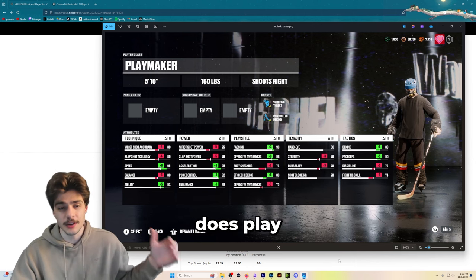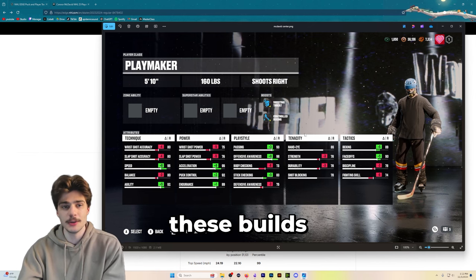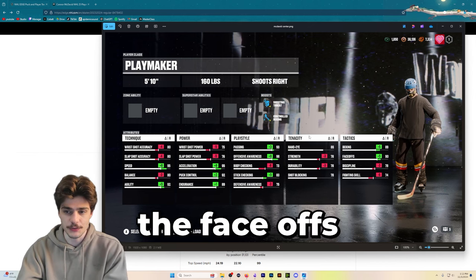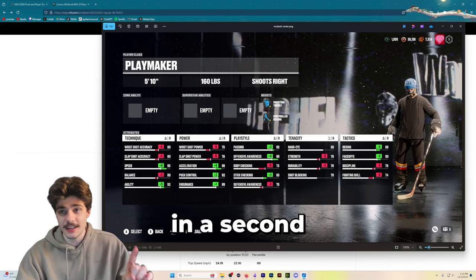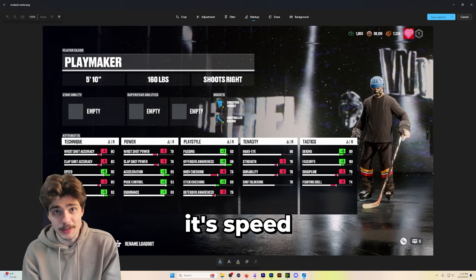We're going to start with the center, as McDavid does play there, but you can also run it at wing. As with most of these builds, you just have to change the face-offs and the deking. Now, let's talk about what is most important on this build — obviously, it's speed.